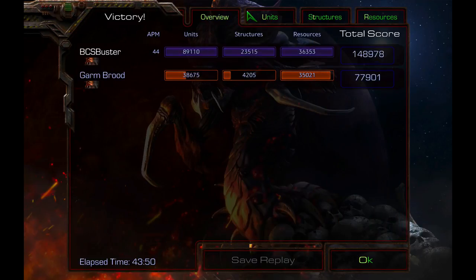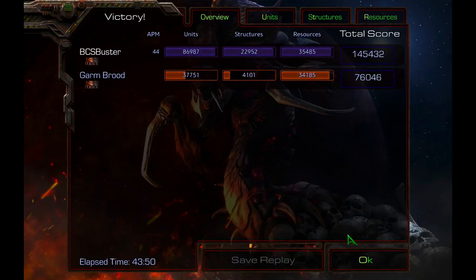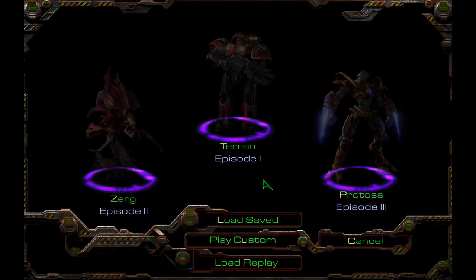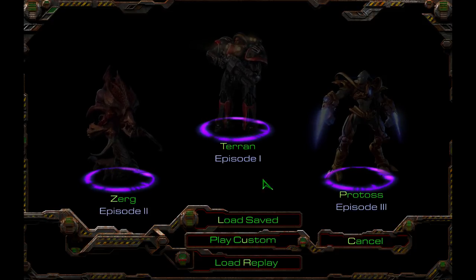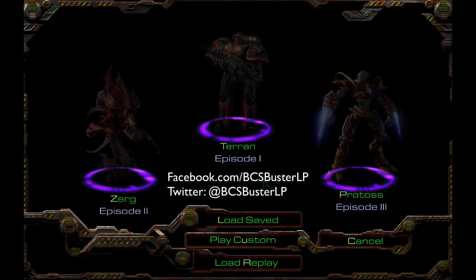That was a longer mission, but man, whooped all kinds of ass there. Look at that damage I did! Outstanding. Good job, team. We have successfully stopped Zaz's Brood. But now what do we get to do with Kerrigan, and what will be the latest acquisition in her lust for power? You'll have to wait until next time to find out. Until then, this is BCS Buster signing off. Don't forget to like me on Facebook, follow me on Twitter at BCSBusterLP, check out my donations page, and as always, take care y'all. Bye.